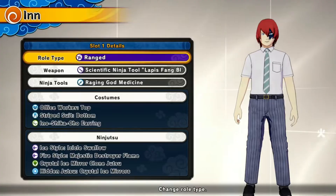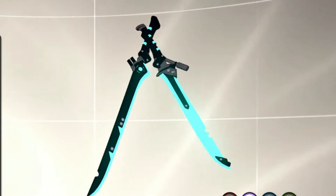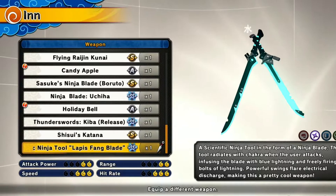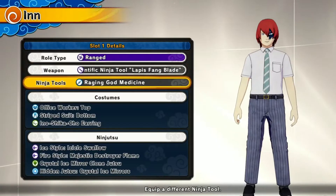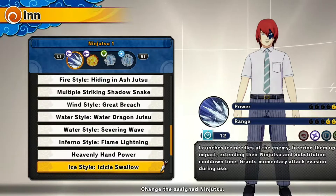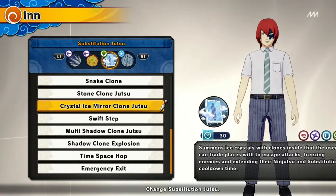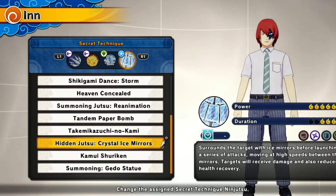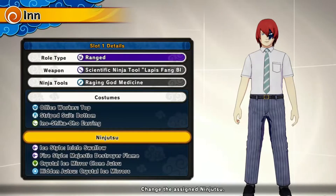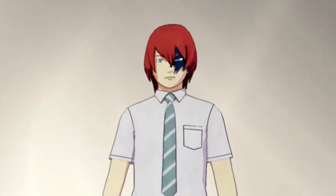Alright guys, here's the build. The role is going to be Rage. The weapon we're using is the Scientific Ninja Tool Lapis Fang Blade — I haven't done a video on this, so today is that video. For our ninja tool, we're using the Raging God Medicine. For ninjutsu, we've got Icicle Swallow, and for our second ninjutsu, Dusting Destroyer Flame. Substitution will be the Ice Crystal Mirror Clone, and for our secret technique, we're using the Hidden Jutsu Ice Crystal Mirrors. Now let's get into the Todoroki build demonstration.